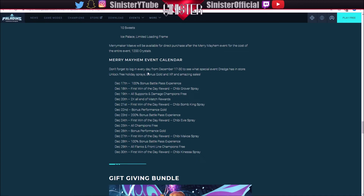The Merry Mayhem event calendar runs from the 17th to the 30th — log in every day to see what special event Dredge has in store. You can unlock free sprays, bonus gold, and XP. Day one gives 100% bonus battle pass experience. On the 19th, all supports and damage champions are free plus two times all end-of-match rewards. There's also 200% bonus battle pass experience, free champions days, and Chibi sprays for Grover, Bomb King, Yvie, and Makoa. For me the free champions mean nothing since I have them all, but the 200% and 100% battle pass experience days are going to be absolutely amazing.